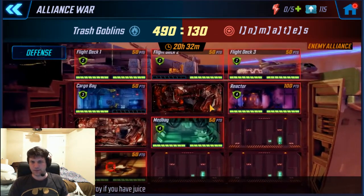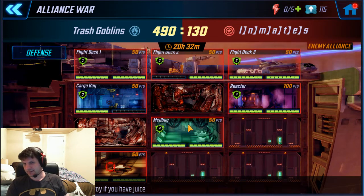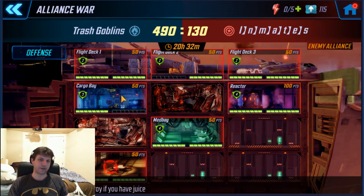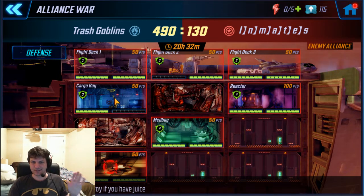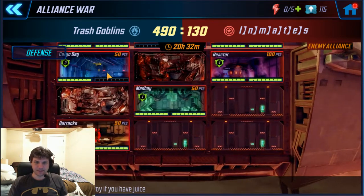If you can full clear, you can full clear - just go for it. But generally you want to leave the flight decks you haven't touched for last. And cargo bay, if you can avoid it, is probably the least useful room to kill, because the buffs in there can ruin your attack sometimes if you're trying to just eke it out with power.